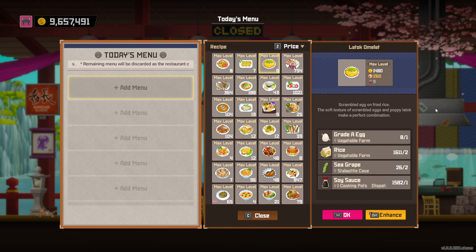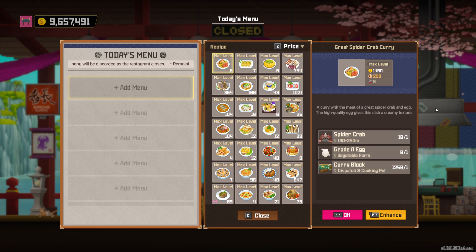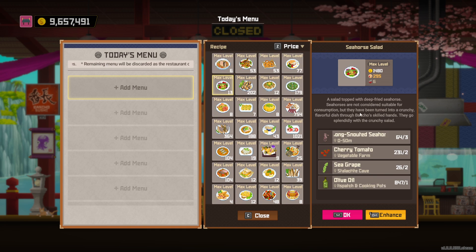More grade A egg dishes - I don't really care for them to be honest. This is at the same level as the ice fish curry, but it requires spider crabs and grade A eggs instead, which are not great ingredients to try gathering loads of. This curry has only six servings. Like seahorses, not that great.